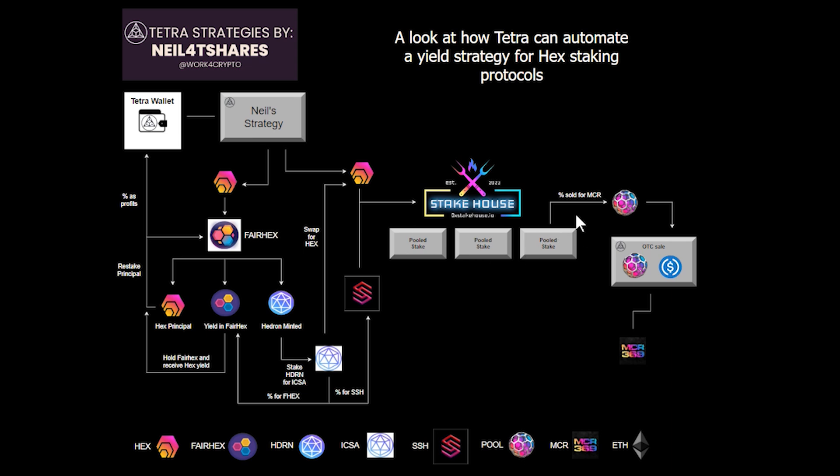If you chose to, you could take a portion of these tokens and then purchase MCR token. The MCR token is a yield-bearing token that yields a portion of the fees from the staking pools, as well as over OTC sales through Steakhouse. Those fees mostly come in the form of Ethereum, but you might get some Hedron too if somebody fails to redeem their pool tokens when the time comes and the stake ends.